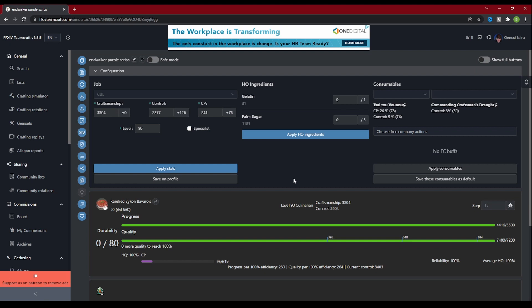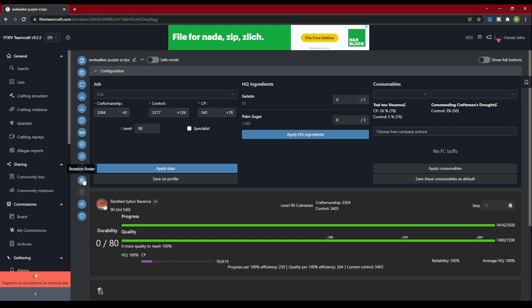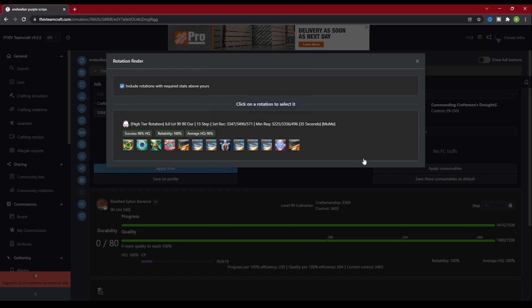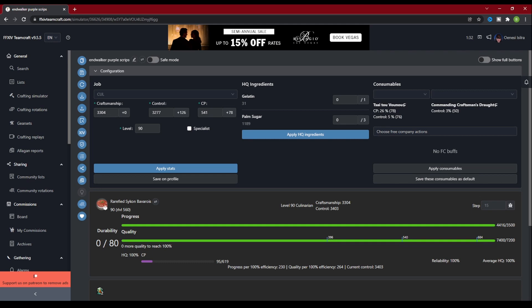If you're finding this information useful, please hit that like button so it can be shared with more people. The button under step-by-step prints out a link to the rotation to share with your friends, family, or whoever you feel like sharing that link with — you can set it to include the stats and consumables, and they will be pre-loaded when they arrive on the page. The Rotation Finder will search the community rotations to find a rotation that will work for the item you're trying to craft at the stats you're trying to craft it at, or lower. Share with the Community allows you to put your rotation into that community list for other people to search for, and the heart allows you to favorite this rotation so it's easier to pull up in the future.